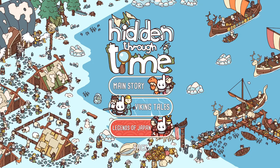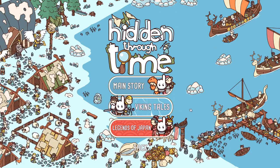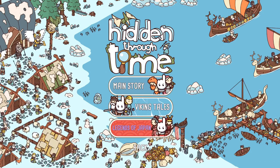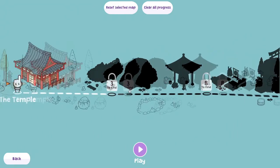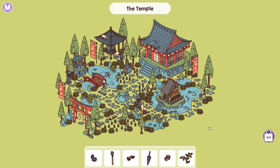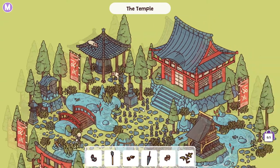Hello everyone, welcome to a new video. Today we're going to be checking out the DLC for Legends of Japan for Hidden Through Time. This is a game I LP'd quite a bit ago and I've done the Viking Tales DLC, so I think I'm going to do Legends of Japan as well. This is probably just going to be one video because they're usually not too terribly long. If you aren't familiar with what this is, it's basically a hidden object game that I really enjoy — you get little hints on the objects and then you just got to find them. It's a bit different than some of the other things I do but I really enjoy this game.